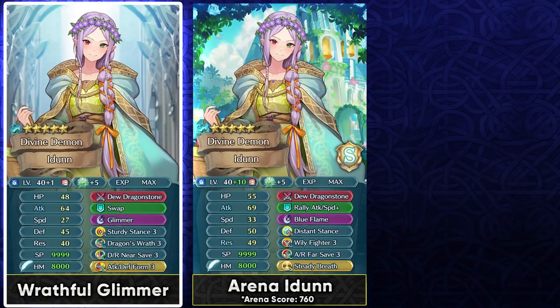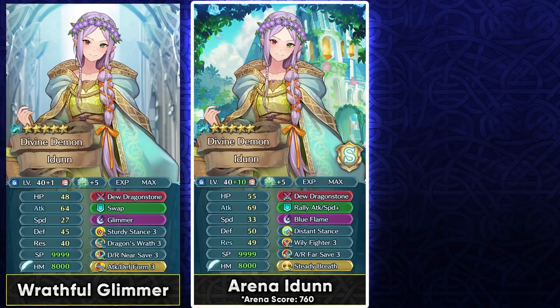You can also use her with Dragon's Wrath, available on the double special hero banner featuring Halloween Sothis. Dragon's Wrath works well in both giving her more bulk and more attack. Since her weapon can have follow-up negation, she can put everything into the first attack and also get damage reduced on the first hit she takes. This is an interesting option with Glimmer so that she can focus on one-shotting opponents with true damage while minimizing damage taken. Finally, if you invest heavily, Far Save with Wily Fighter and Blue Flame using Steady Breath is the way to go for Arena.